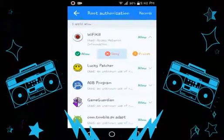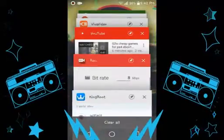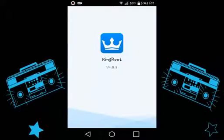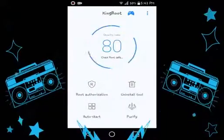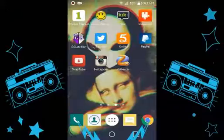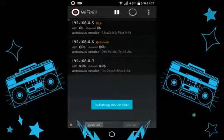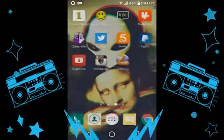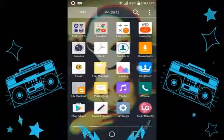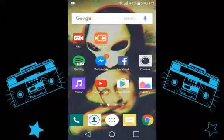If I press deny on WiFi Kill — oh, it just froze my phone. Okay, getting back into it. As you can see, it's denying right there. Go back into WiFi Kill and it shouldn't work anymore. Down there it said 'denied WiFi Kill from root permission.' Okay, let's just allow it back — that's one thing you can do with root.